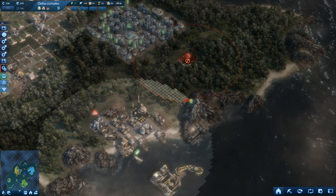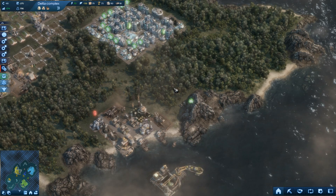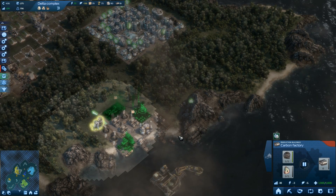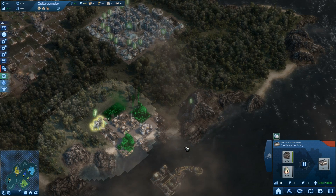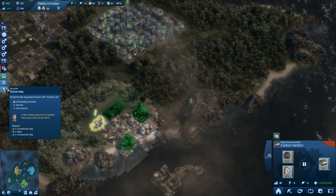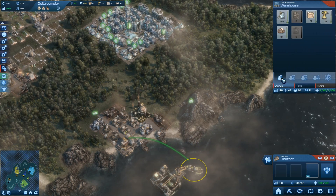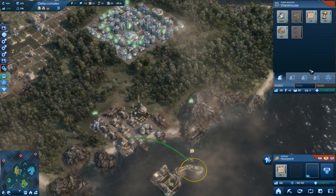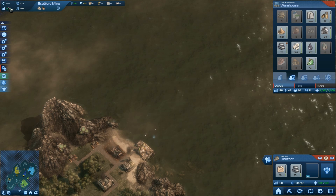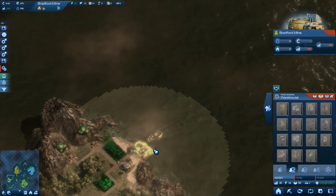Bring our eco balance down a bit more - oh, we can't even afford it. Then we have to wait a bit. It's not that bad. In the meantime we could lay it off, pause it, save some money, and just build up some manufactured oil. Okay, now delivered to Mr. - 10 building modules, iron, uranium. Where's our boat? Engage trade - building modules 10, iron - we should have it, 10. And uranium - we picked it up from our new outpost here, making money sweet, sweet!